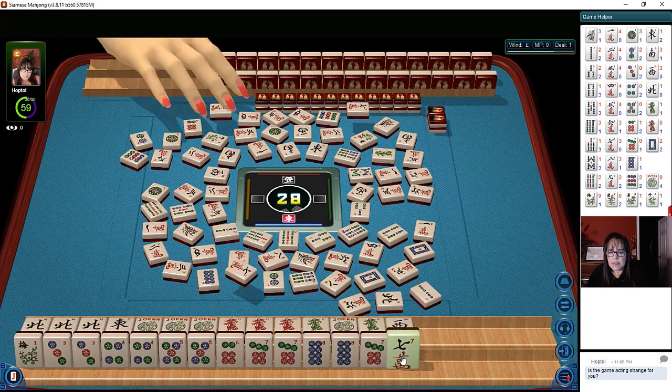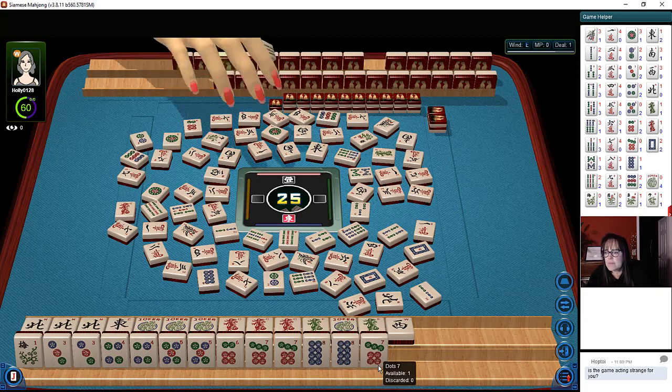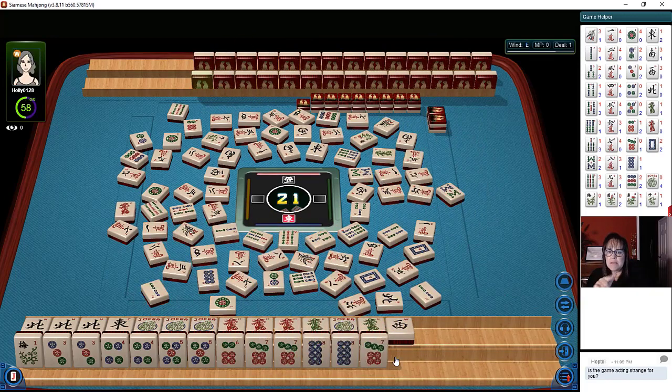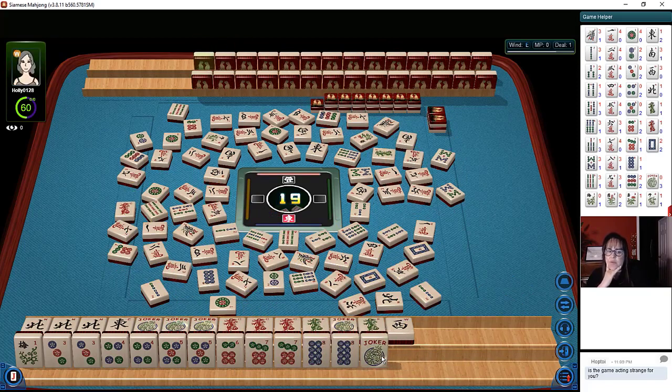Two bamboos. So if we can get a flower, we'll be ready on a six and they'll discard it again. Two dots — no keeper. Seven characters. You'd think that with eight flowers and all these tiles, we would draw more flowers than just one. Nine characters. Red dragon. Red dragon. They're up here. Nine bamboos. There are two flowers out — we have one, that's three, and they discarded a flower. Eight bamboos. That makes me think there are flowers in the wall; otherwise, they'd be continuing to discard. Two bamboos. Eight bamboos.